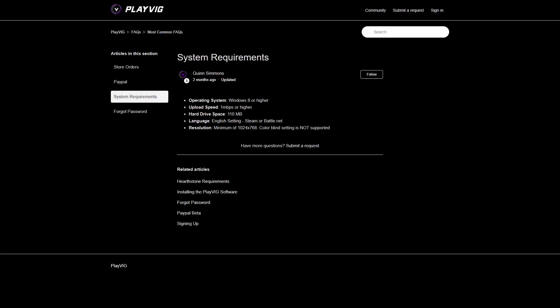Let's start off with the minimum system requirements. For now, Playvig is only supported on Windows and the most important requirement is that it should be Windows 8 or higher. I actually contacted Playvig and they told me they are working on making the platform compatible with Windows 7 as well, which is great news for some of you.